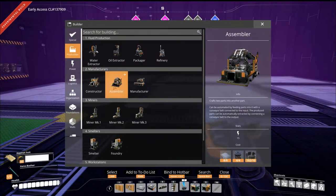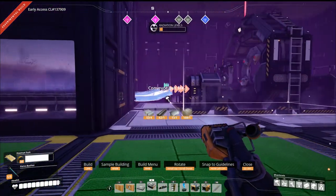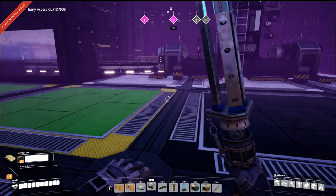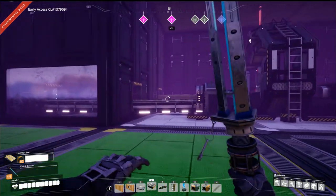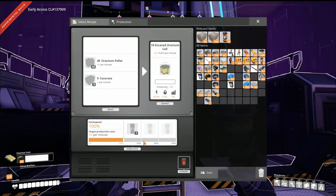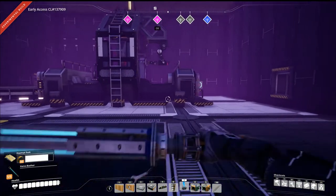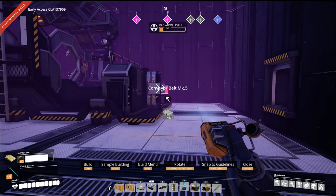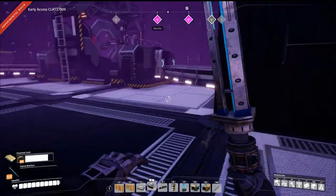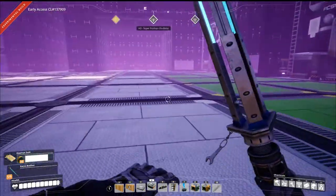The last step is getting your assembler going. The pellets are coming in, you're getting limestone turned into concrete coming in, and then with those items you're making encased uranium cells. All three machines — the two refineries and the assembler — are now making stuff. Make sure you have plenty of water.